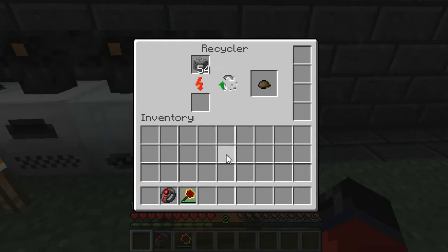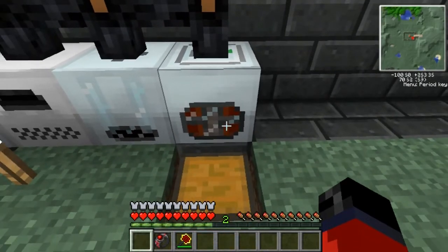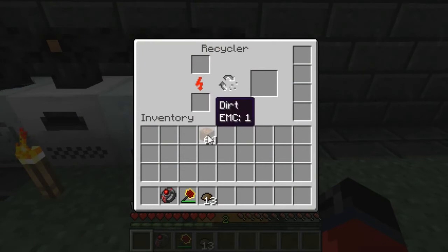Once there's nine in here I'll come back and start the video up and show you what you can do with the scrap, as well as go over what this scrap will be used for later on in the game. It's more endgame — when we're actually gonna make the quantum suit. Alright, I'm back now. As you can see we got 13 pieces of scrap out of those two stacks of cobble. The recycler basically lets you stick anything in that you don't want and it will convert it into scrap. I believe it's like a 1 in 10 chance that it'll give you a piece of scrap, so the odds are kind of slim — you might want to craft a few of these recyclers.